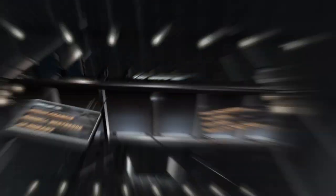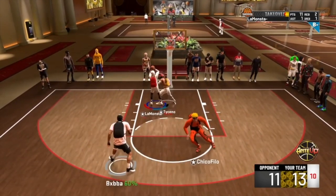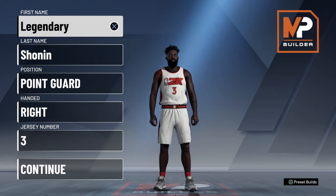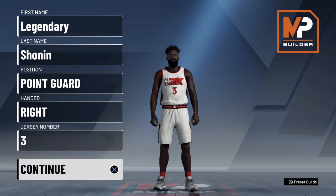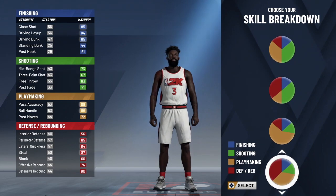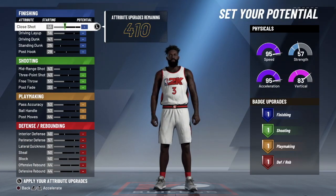The first build is the two-way slashing playmaker, made popular by The Monster — here's a clip of him using it. To make it: set your position as point guard, choose right or left hand — it doesn't matter. Every single one of these guard builds is going to be point guard. The pie chart you're going to go with is the playmaking and defending pie chart — scroll down to the yellow and red one. Then select the top pie chart that gives you the most speed. That's what you do for every single one of these guard builds.